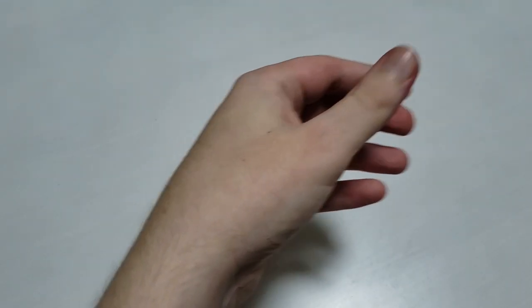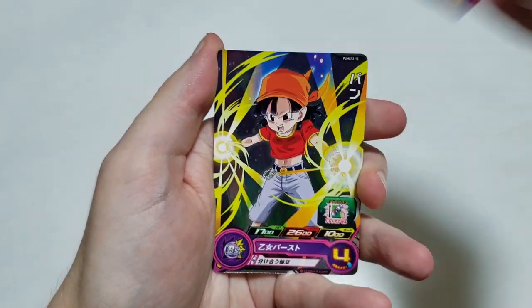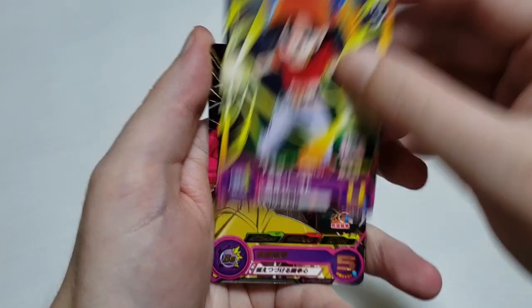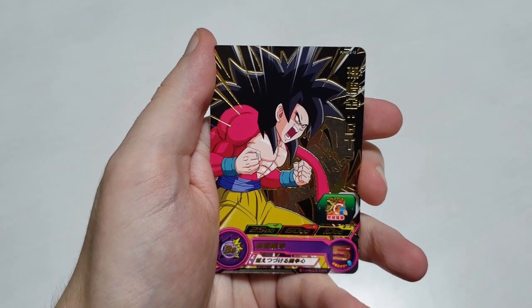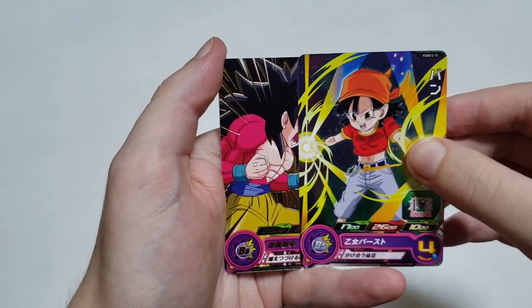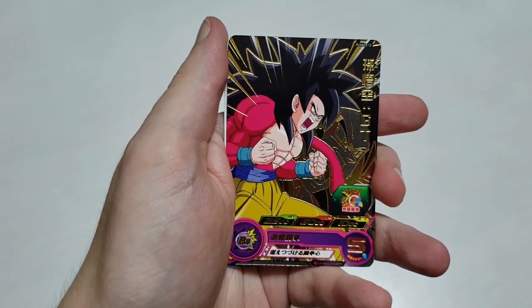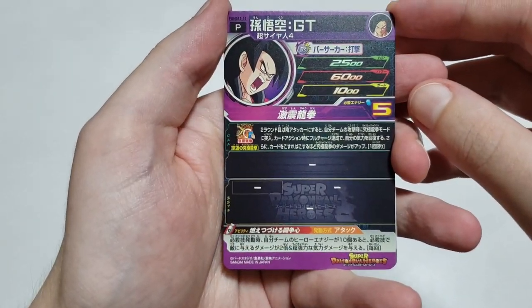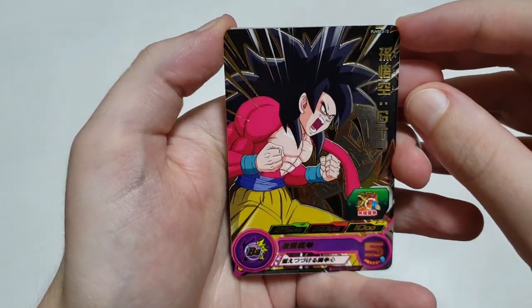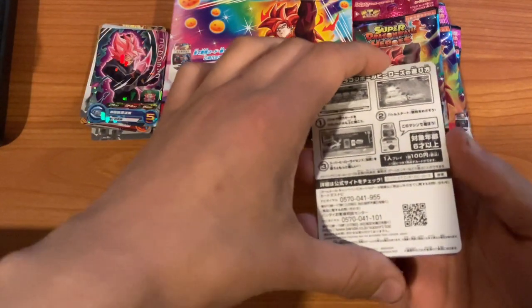Rhino's pack seven: a Doctor Mu card, a Pan GT card, and a Super Saiyan 4 Goku GT. Basically an entire GT pack — Mu, Pan, and SS4 Goku. Pan is nothing to worry about; the Goku GT is also pretty average, but the card art is quite interesting.